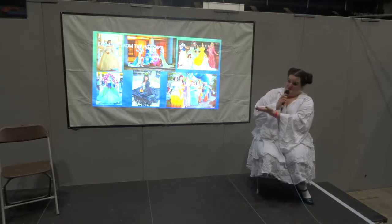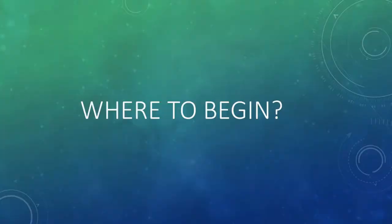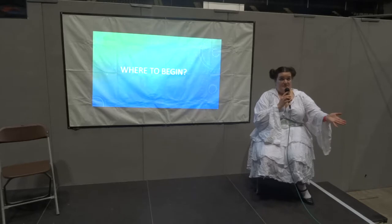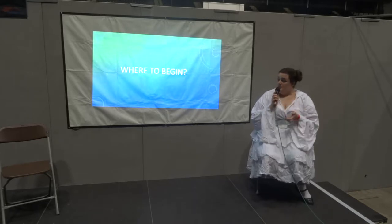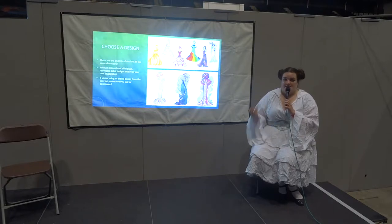The biggest question I get when I talk about dresses is usually: where do you start? Where do you begin? What do you do? How do I get this massive dress and this piece of paper onto my body? So the first thing to do is to choose your design. You don't always have to go for the first thing you see. If you Google, say, a princess dress, you usually get pictures of the cartoon and then pictures of Disney parks, but there's also artist designs, your own design, historical designs.